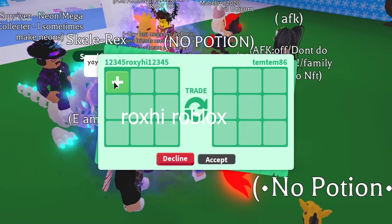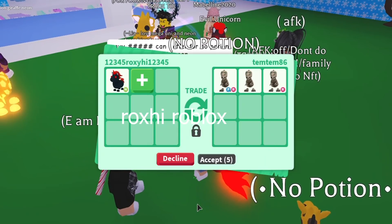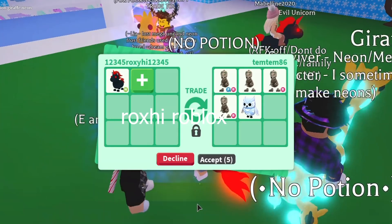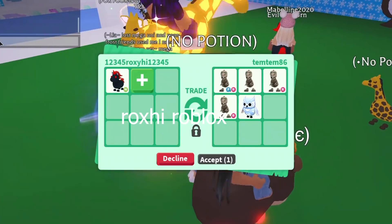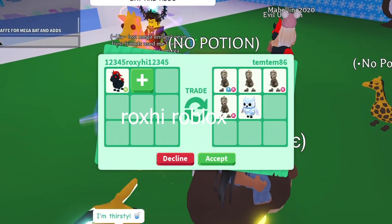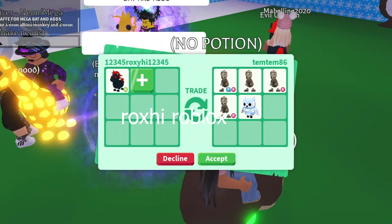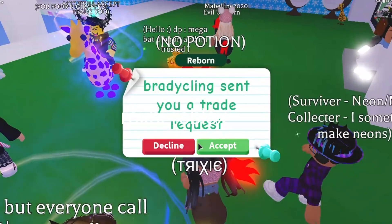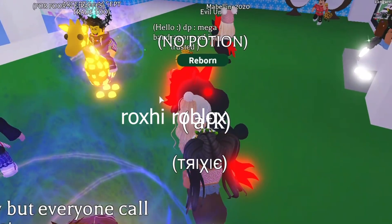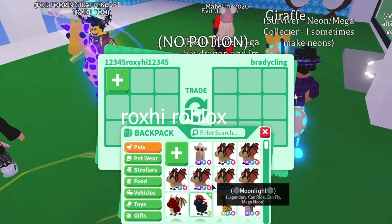Now we're here with temp_temp86. Let's see what they've got to offer: fly ride Scully Rex, another Scully ride, two ride ones, and a snow owl. Maybe if they could add a little bit — I don't think this is worth it because neon evil unicorns with no potion are pretty rare. I'm really sorry, I want to check out more offers.